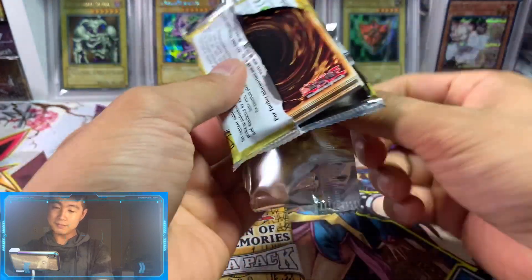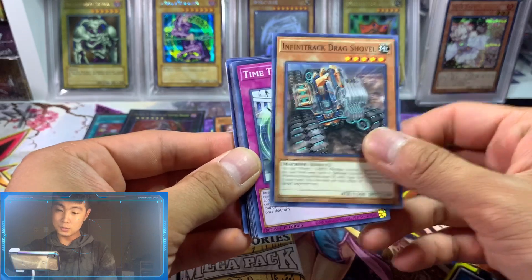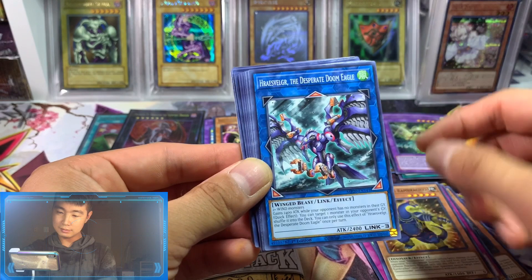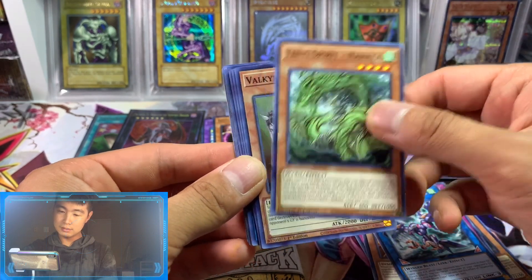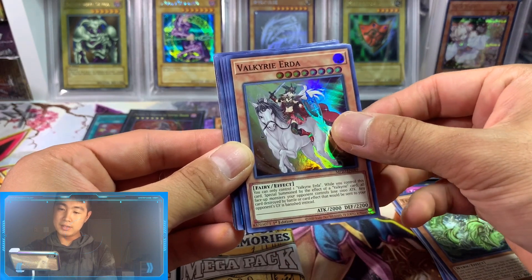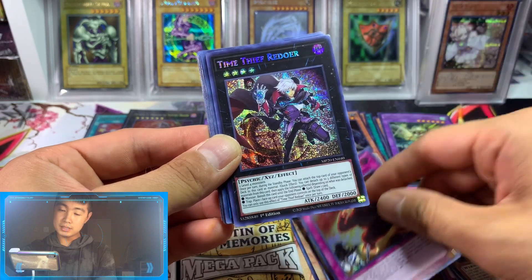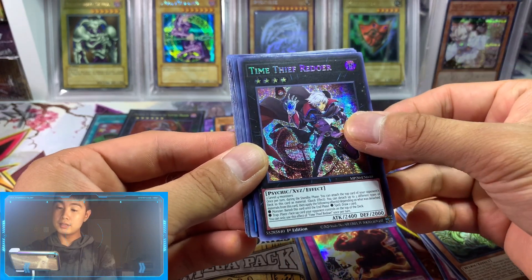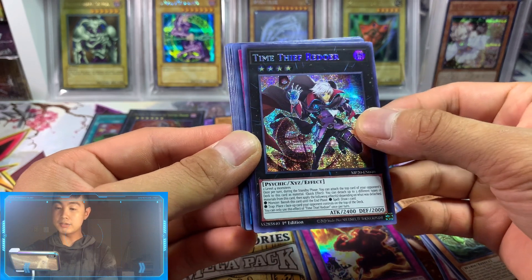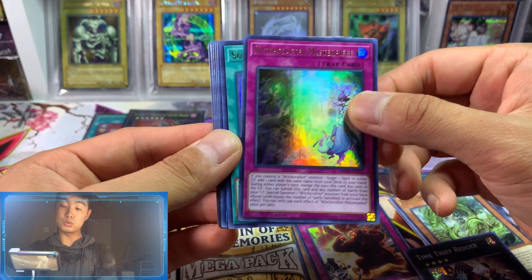Let's see what we can pull from it. Wish me luck guys. I see some cards from Savage Strike. We have Erda for our Super Rare, Dances with Beast, Time Key Redor, a Prismatic Seeker Rare — that's cool. Witchcraft Masterpiece for our Ultra Rare.